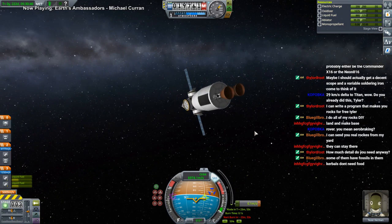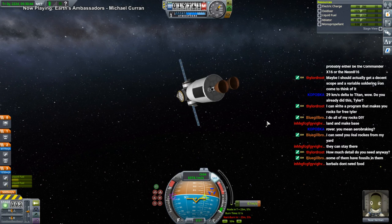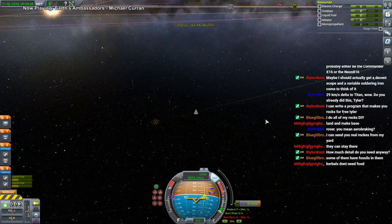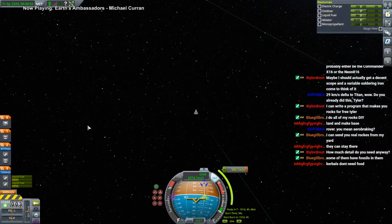We have landed on Titan before, yes — not Kerbals though, because I usually use food, water, and oxygen for my realism overhaul, so you can't just land Kerbals on Titan very easily.